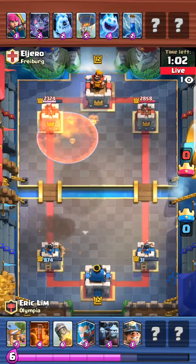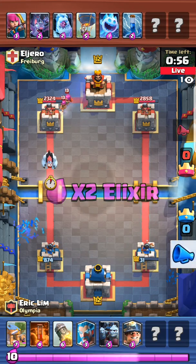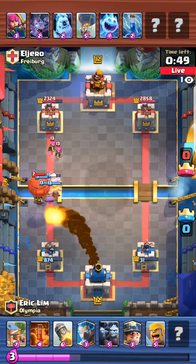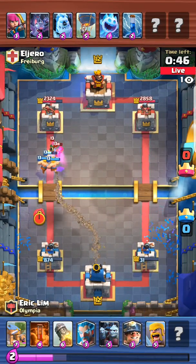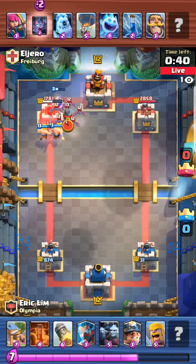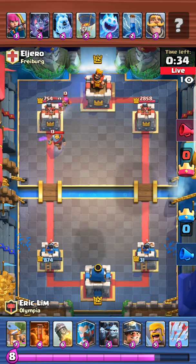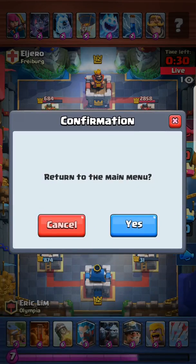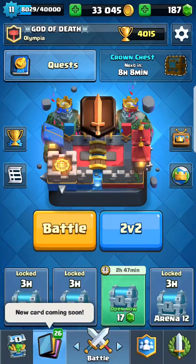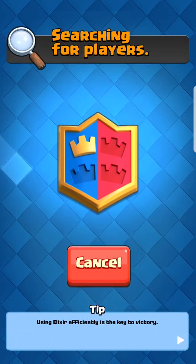The opponent just needs a zap. That's a good rocket. This guy is gonna lose and only 30 seconds are left. Let's exit this and play another 2v2 battle. Let's go with one more.